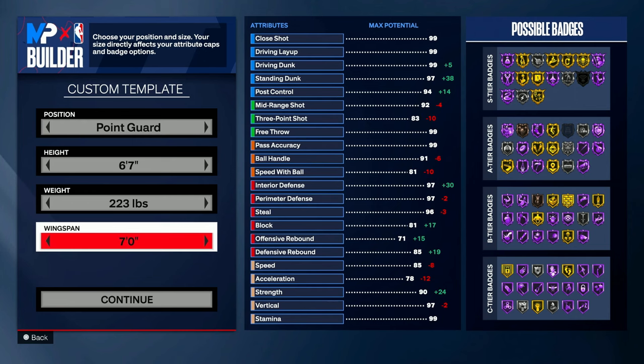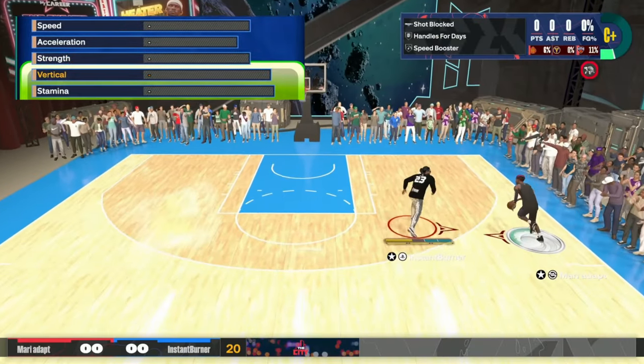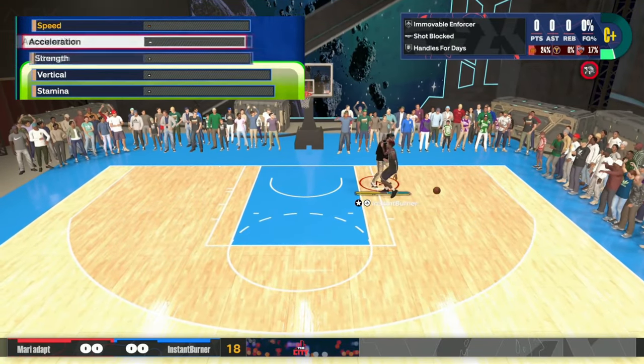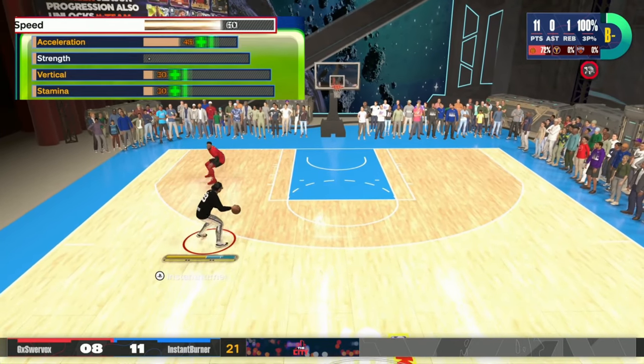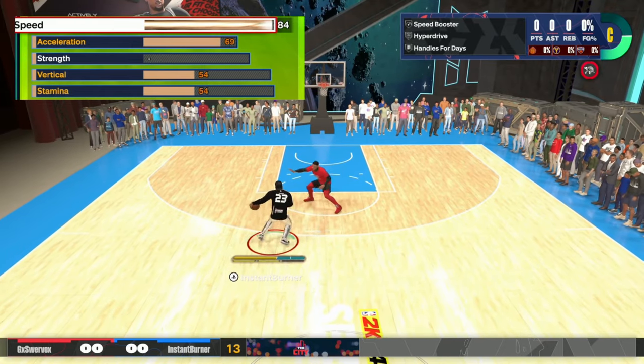My goal with this build was to make him so he could play everything — play the ones in the stage, the theater, get decent stops against post scorers, and still have fun. To get contests on post scorers I maxed out the wingspan. For physicals, we put speed to 84 — you're going to be moving pretty fast on this build.